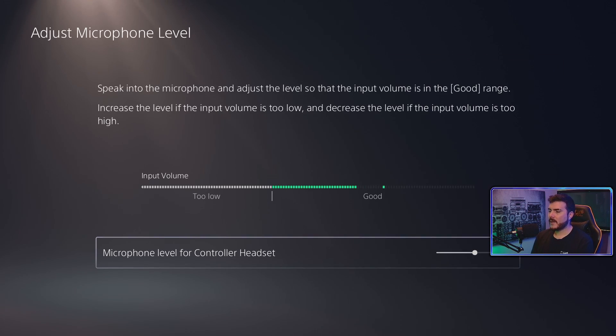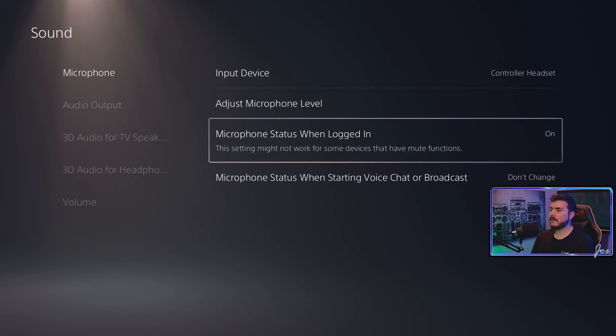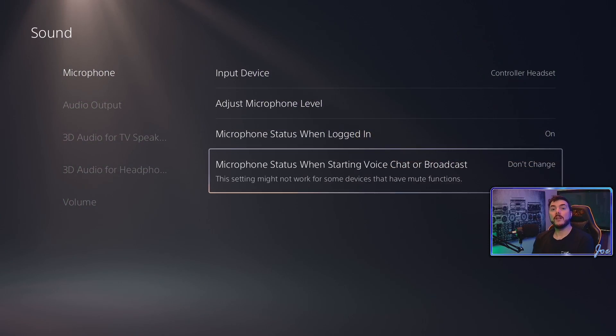As you can see, the microphone is connected — controller headset is the lavalier ear connected and put up right here. Adjust microphone level — levels are good. You can set up your microphone settings when logged in, whether it's muted or not, because some people like their privacy. You want to keep this setting consistent so it doesn't change when you start streaming or recording.